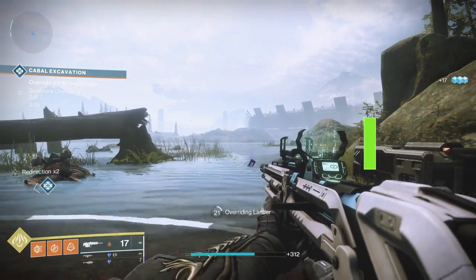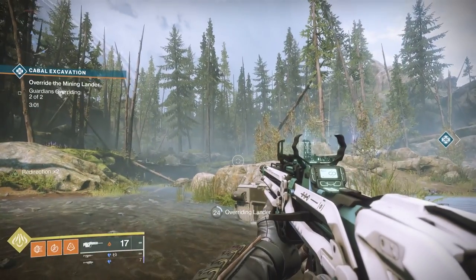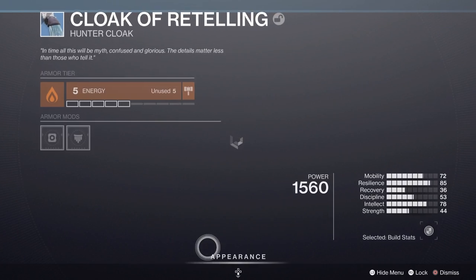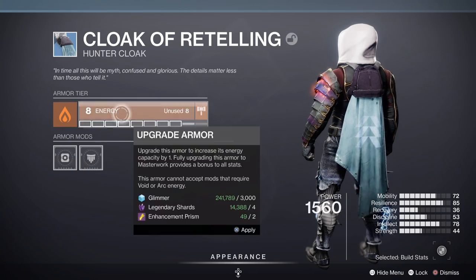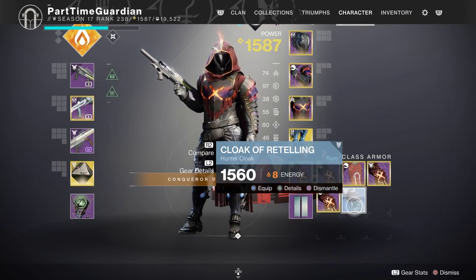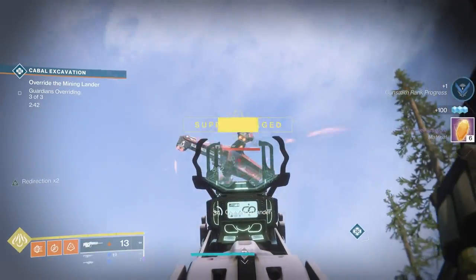If you're looking for enhancement cores, one really useful method is blue armor. Instead of just deleting it, if you upgrade your blue armor to level eight — which does require some prisms — and then break it down, you get six enhancement cores. If you have prisms from playing, this is a really easy way to get cores when you need them.